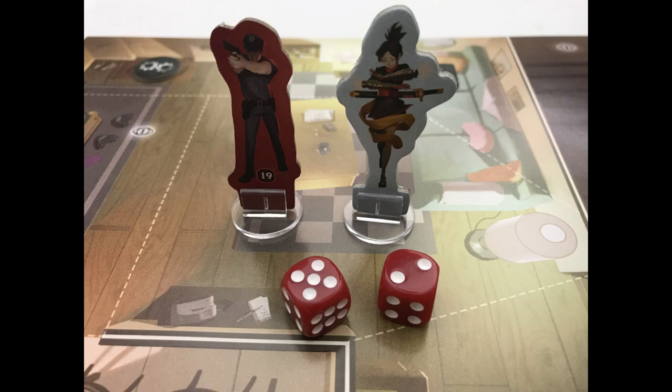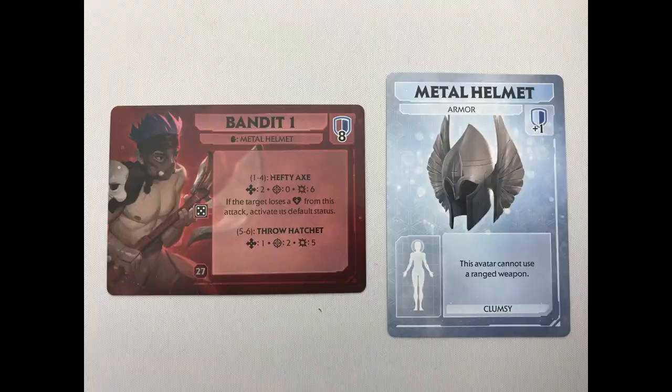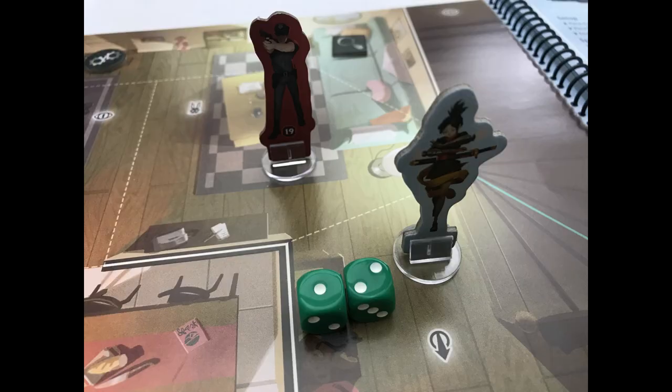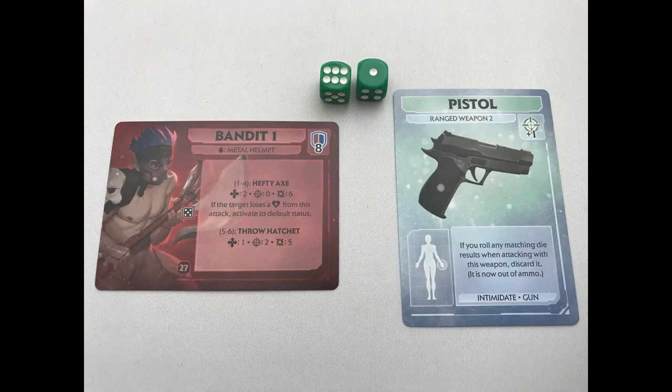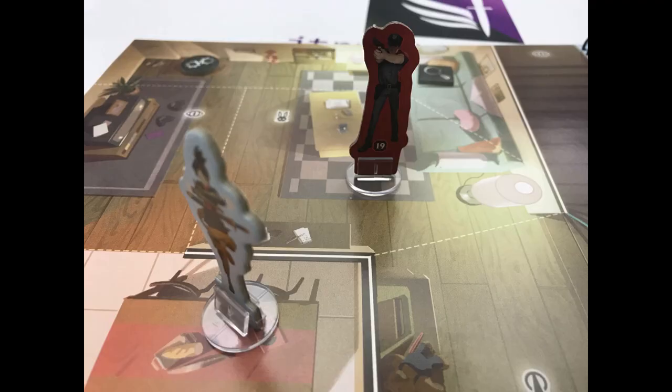Melee attack: when in the same space as the target, roll red dice to meet or exceed the target number including weapon bonuses to deal damage. For example, this bandit needs an 8 in total to be defeated and the sword gives a plus 1 bonus. Usually enemies are defeated in one hit — put their card and standee aside as they could come back. Also gain the item listed in the loot section and equip it for free or give it to a player in the same space. Ranged attack: if the space is within range — which by default is 1 plus the modifier on the weapon — roll green dice in the same way as melee. Line of sight is base to base, so you may need to move your character within the same space to gain line of sight. Thick white lines block line of sight.